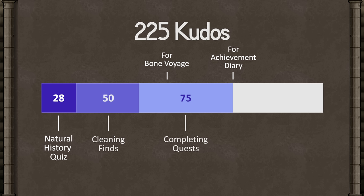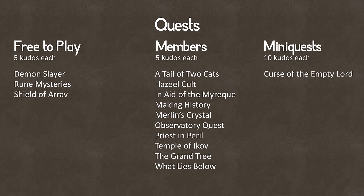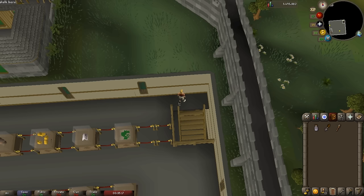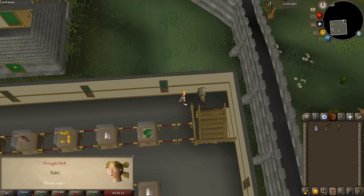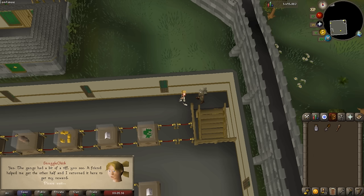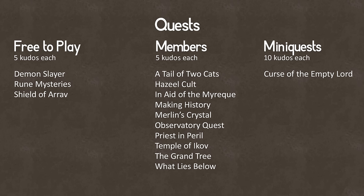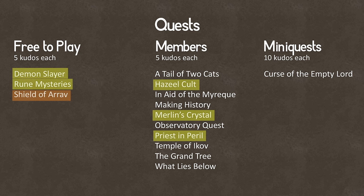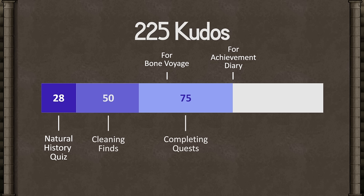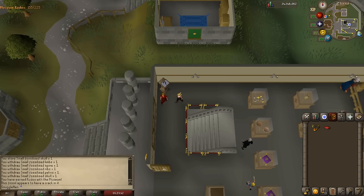At this point you should have at least 78 kudos. The rest to get you to 100 for the Bone Voyage quest come from quest completion. The following quests are worth 5 kudos each, and the mini-quest Curse of the Empty Lord is worth 10 kudos. If you've done some of these quests, go upstairs and talk to Historian Minas. Select 'I have some information that might be of use in your displays,' click through all the dialogue, and your kudos will be awarded. If you're still not at 100 kudos, the easiest ones to do are Hazeel Cult, Rune Mysteries, Demon Slayer, Merlin's Crystal, or Priest in Peril. Shield of Arrav is also pretty quick but requires a partner. All of that should get you to 100, and completing all those quests will get you to 153 kudos.